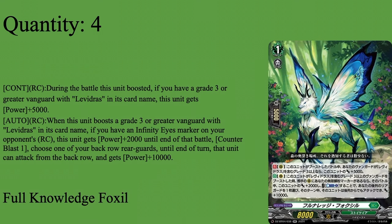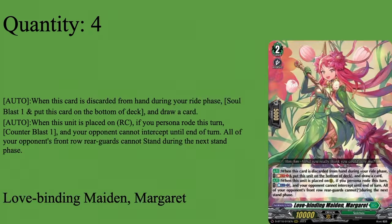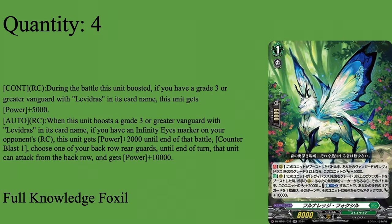Then we have 4 copies of Full Knowledge Foxo — Grade 1 Boost, 5k Shield, AK Base. If you want to get 5 attacks, this thing is mandatory. It continues rearguard during the battle that it boosted. If your Vanguard's a Grade 3 or Grade Levee Draws, plus 5,000 power — so automatically 13k boosts on rearguards. And then auto-rearguard: when it boosts a Grade 3 or Grade Levee Draws on the card name, if you have an Infinity Eyes Marker on your opponent's rearguard circle — I love how it doesn't even have to be yours, it just requires it to be on your opponent's board. Add 2,000 power to the end of the battle, then Counter Boss 1: choose one of your back-row rearguards to end the turn, so you can swing from back row, and it gets extra power as well.